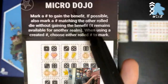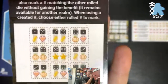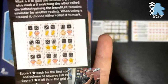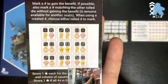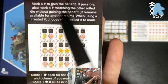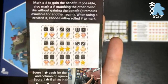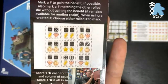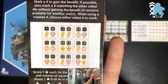In Micro Dojo, you use a number to gain the benefit. Every one of these dice numbers has a benefit under it. If possible, also mark a number matching the other rolled die without gaining the benefit. That other rolled die still remains available for another realm. When using a created number, you get to choose either of the rolled dice to mark your second number. You can activate this realm even if you can't mark a second one.